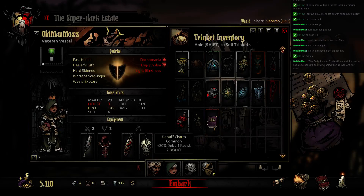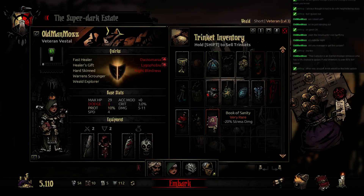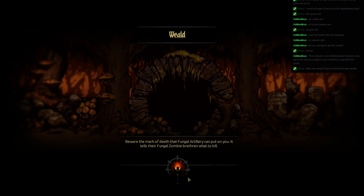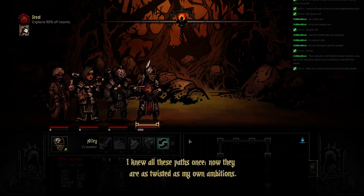Moz has the healing item. I'm less concerned about debuff resistance because a lot of the debuffs aren't super critical. I could increase the chance of getting virtues or decrease stress damage. I'm going to increase Moz's chance of getting virtues — he's that kind of holy person. We've got some sweet items for the Occultist so I think we are ready to go. On our way to the Weald — this is the place with fungi. I really need to remember which place is which so I can properly equip, but this is where I'll really wish I had a living plague doctor.